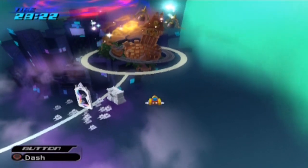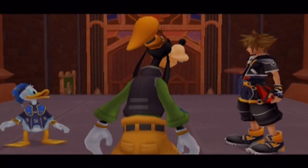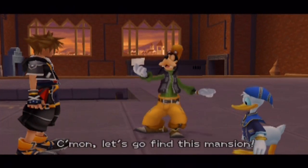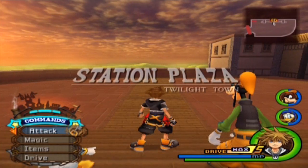Alright, without further ado, let's head back to Twilight Town. We have to go find the mansion, the one we visited as Roxas. The best way to get there is, of course, through the front door to Station Plaza. Alright, the Station Plaza.